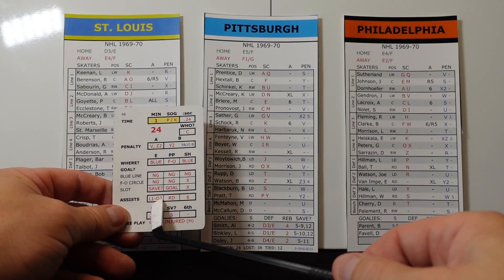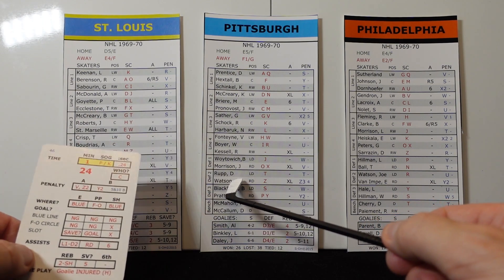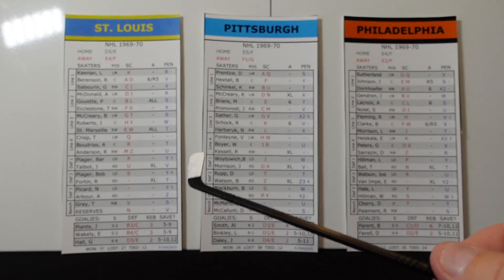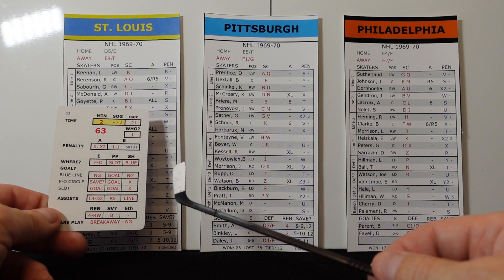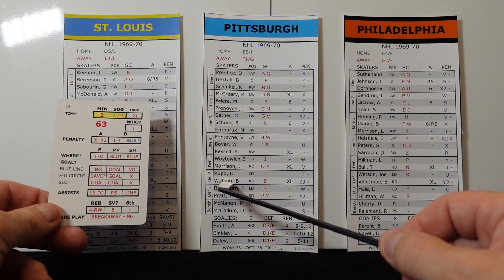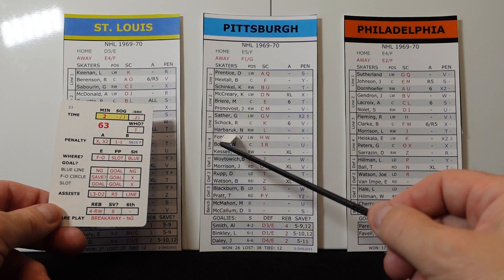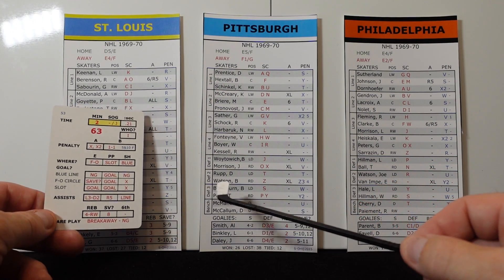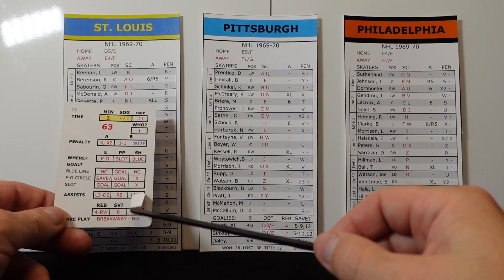Just to recap: pull your card. If the defenseman scores — let's say Watson scored — you don't need to determine the defense, you need to determine the offense. So Watson scores, it's defensive line two and offensive line one, and now you can determine your assist. Roll to get the first assist, flip to get the second assist. The other thing is 'line': if you get line, it means everybody on that line gets an assist. If Saylor scores and I draw the line, even though Watson already got an assist as the defenseman, I cancel his assist and give it to all the forwards — so Saylor, Shock, and Harbrook get the assist. Conversely, if Watson scores and gets the line, then his defensive partner Rupp is going to get an assist along with whoever else gets one. That's how the line comes into play.